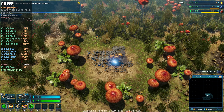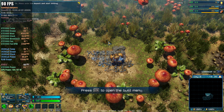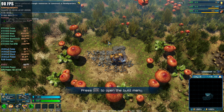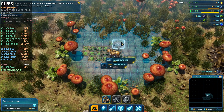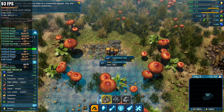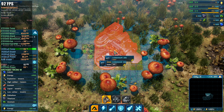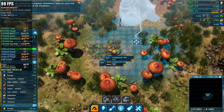We've located a carbonium deposit. Okay. Move on to the deposit and start drilling. We've gathered enough resources to construct a headquarters building. Finally. Let's place it close to a carbonium deposit — this will help us speed up resource production. HQ construction in progress.